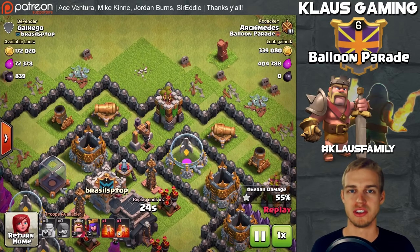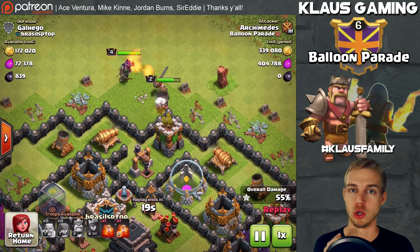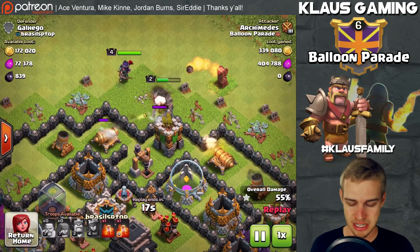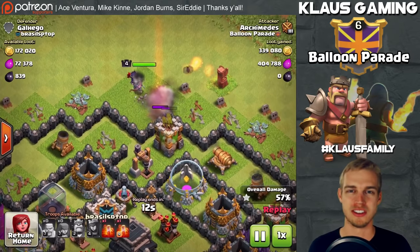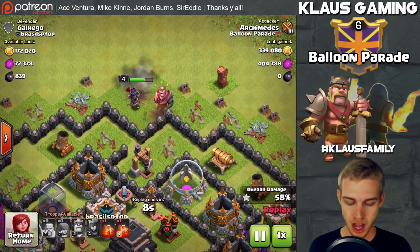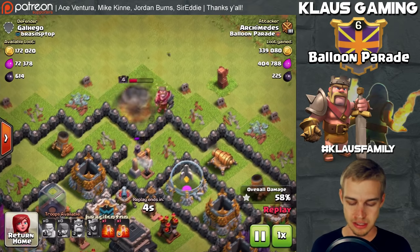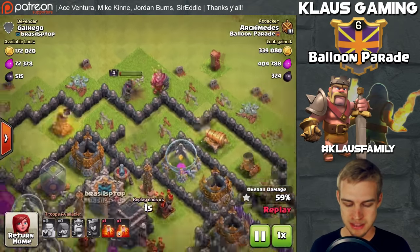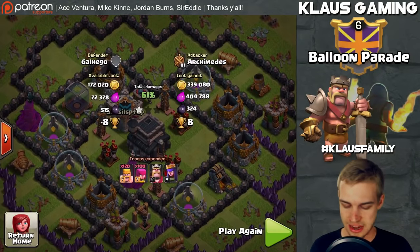I'm trying to get dark elixir so I can upgrade the Archer Queen to level 5. That's a big deal because I want to start trying to do queen walks, and I want that special ability. So I'm starting to focus on dark elixir. She snipes the dark elixir drill and takes the plunge — 339,000 gold, 404,000 elixir, 324 dark elixir.